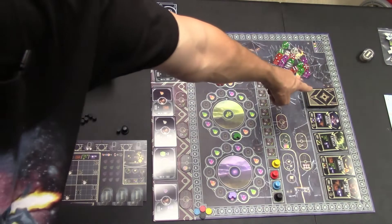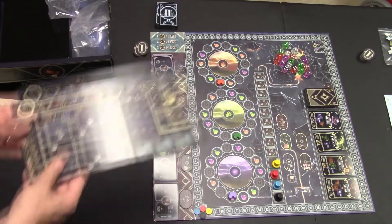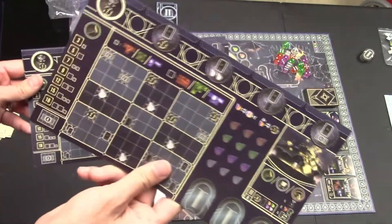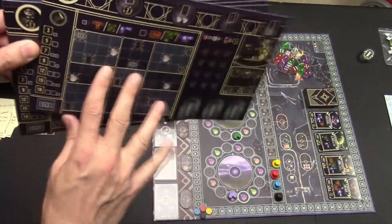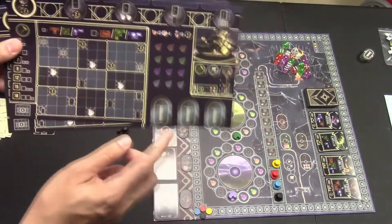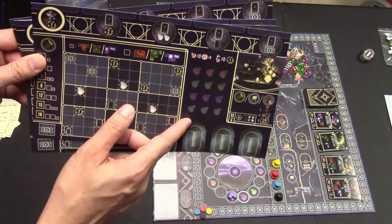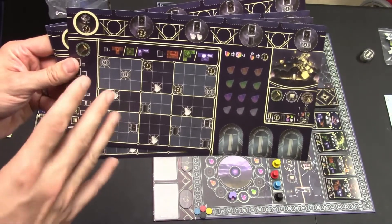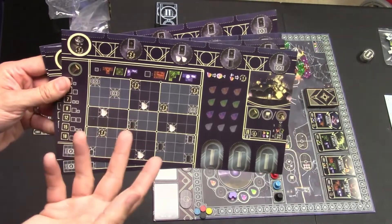You'll also be shuffling your posters deck and dealing out four over to the side. Each player is going to get one of these little boards. They can flip it to the A or B side — it doesn't matter which one they want. The areas here on the map are just a little bit different. They're going to start with one trainer tile in this corner, one of each gem. Besides the first player, everyone starts with six coins. The first player starts with five coins, and the last player starts with seven.